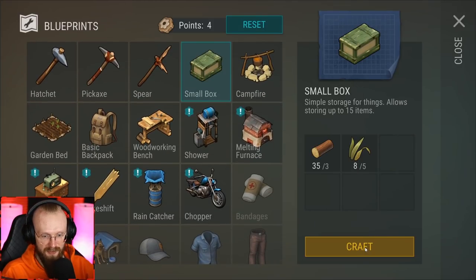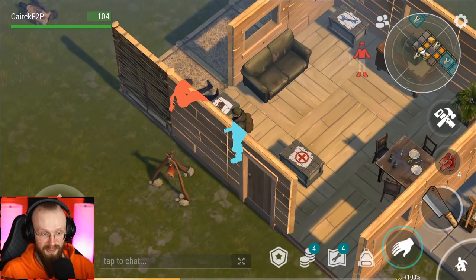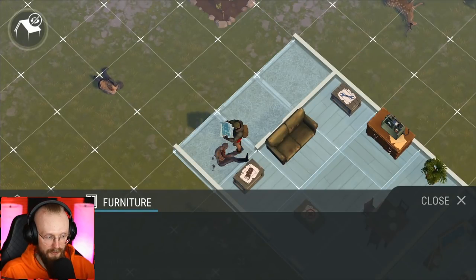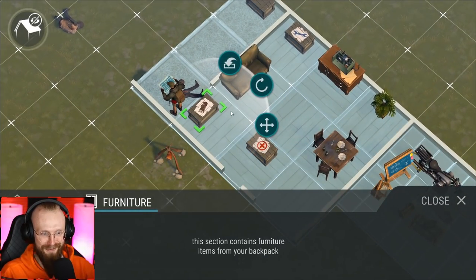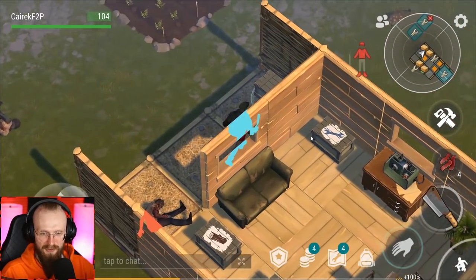Before we go anywhere else, it would be nice to craft another box. The more boxes you craft in the beginning, the better — this way you can start sorting out your base. In total you can have 40 boxes, so don't be shy about crafting them. I'll place a box over here and rotate it so it fits properly. Inside this chest I'll start storing melee weapons and guns.